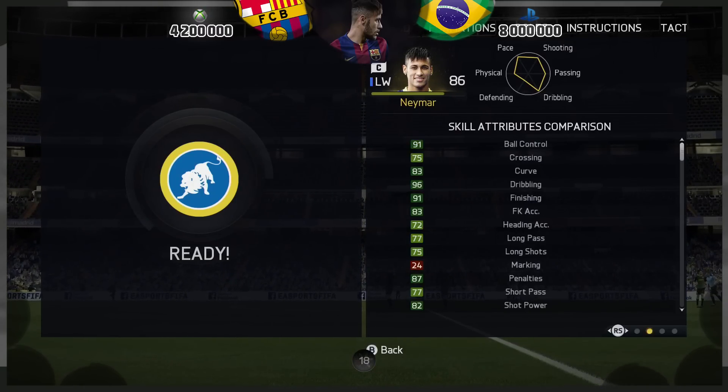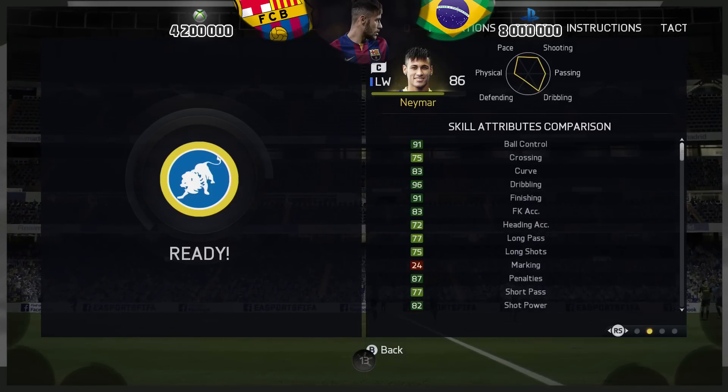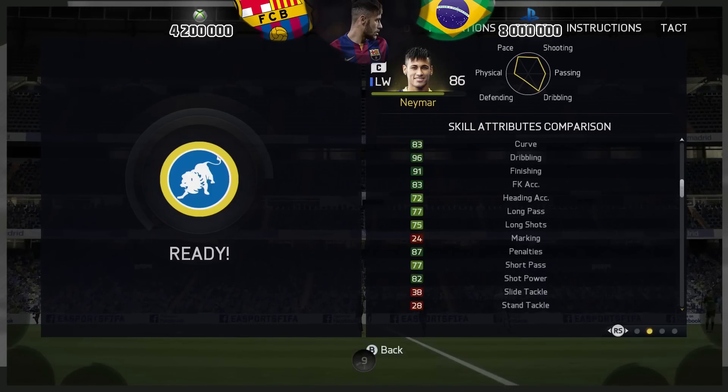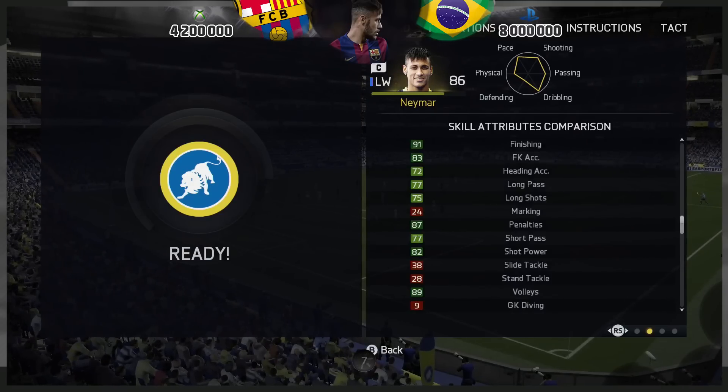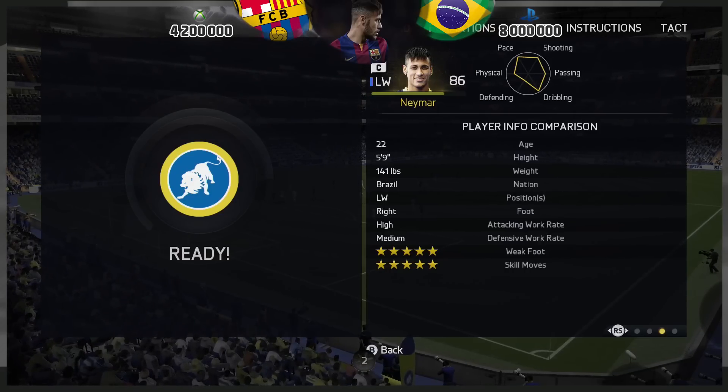In terms of skill attributes — my good God, just look at some of these. 91 ball control, 96 dribbling — and that's so good. And 91 finishing, so when he does drift inside, he more often than not finds the back of the net, with his 82 shot power as well.